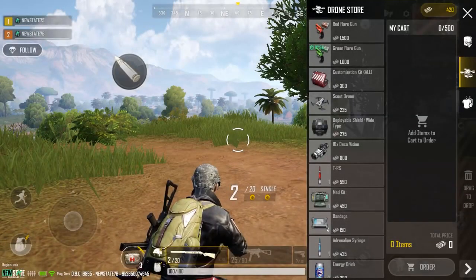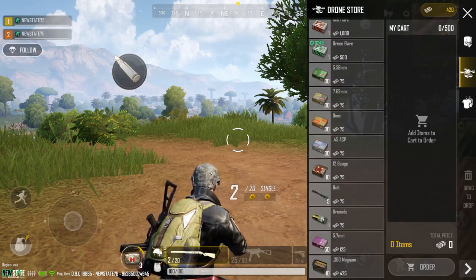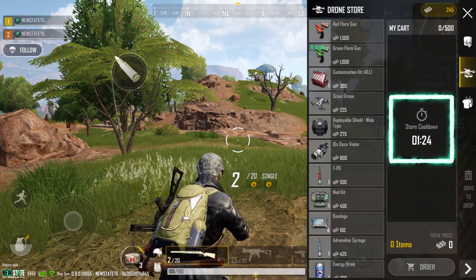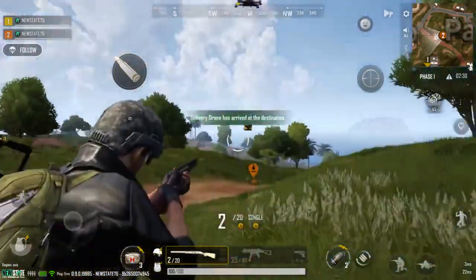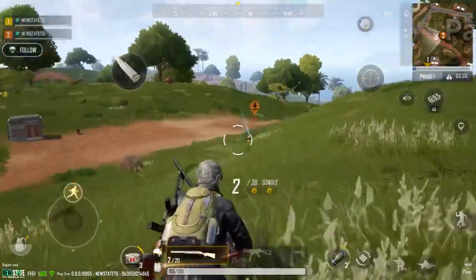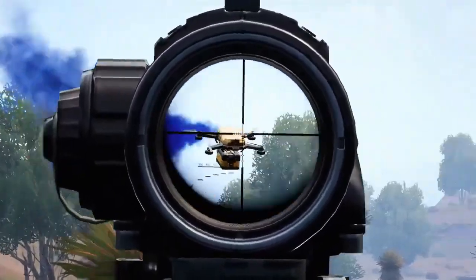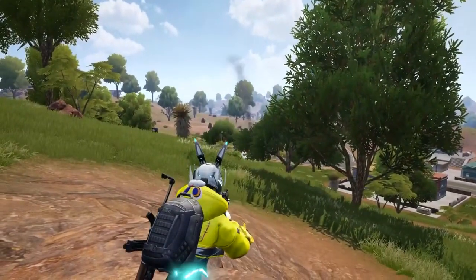Balance adjustments have been made at the drone store as well. In general, the price of the drone store has gone down. Drone store cooldown has reduced from 2 minutes 30 seconds to 1 minute 30 seconds. Delivery drones are now faster, arriving more quickly than before. Durability of a drone has been reduced.